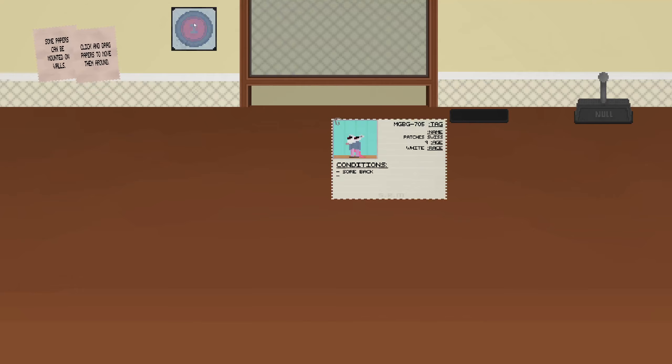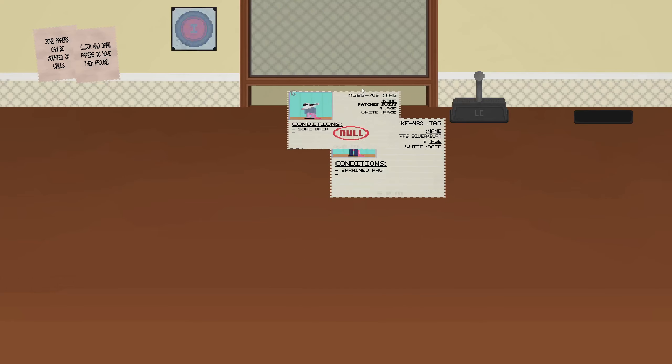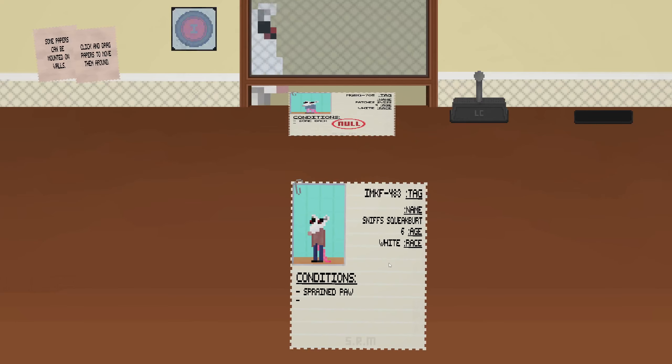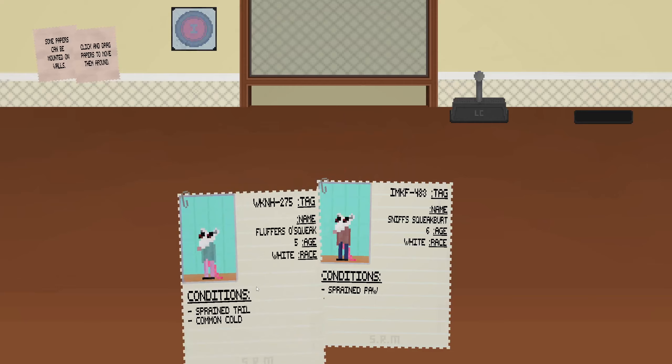Oh, I forgot about this thing — I'll have to explain that when it gets unlocked. Sore back, lay down. Apache Swiss. At this time the races weren't even named like Kerr, Besh, Jakku — it was just white, brown, and gray.